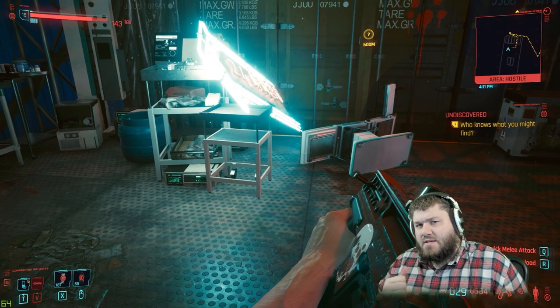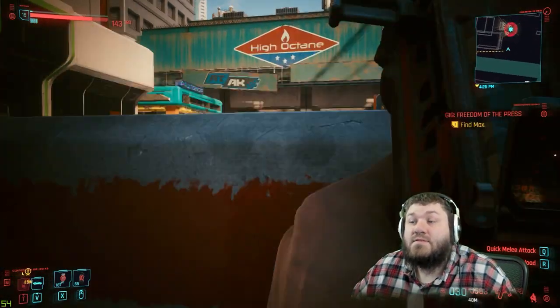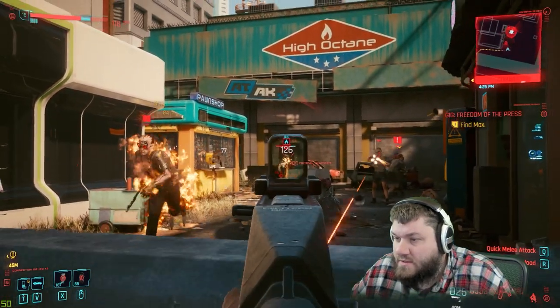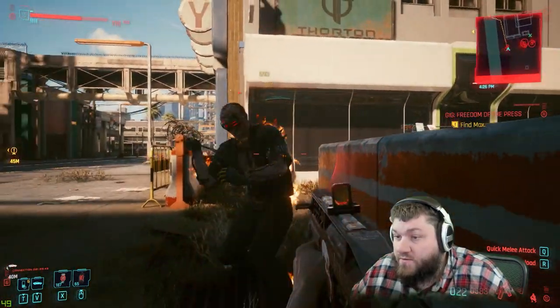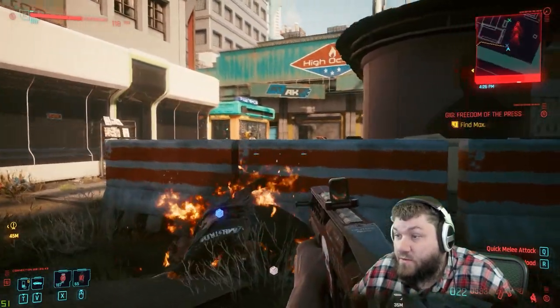I'm going to go find some enemies to kill with this thing and show you guys why it's so OP. Okay, we found some enemies here — let's test this out. One round, two rounds, three rounds to set him on fire. Four rounds to set him on fire, and you can see this guy literally just burnt to death after four rounds.